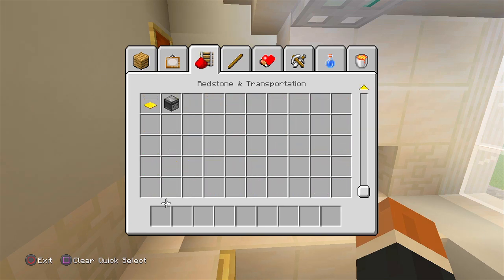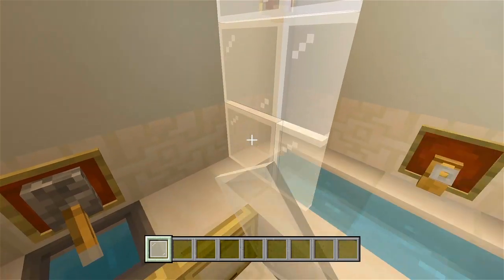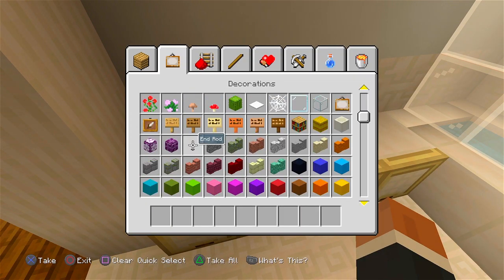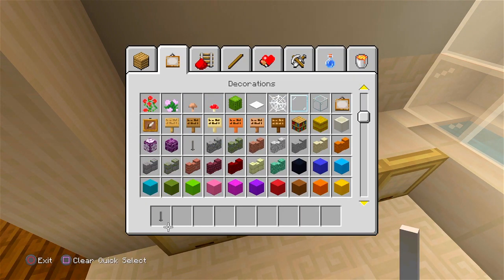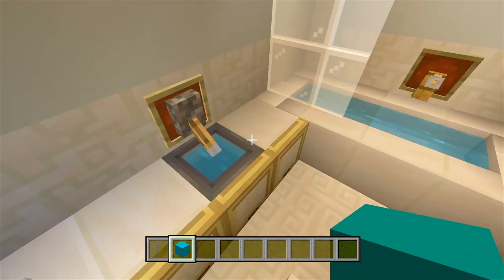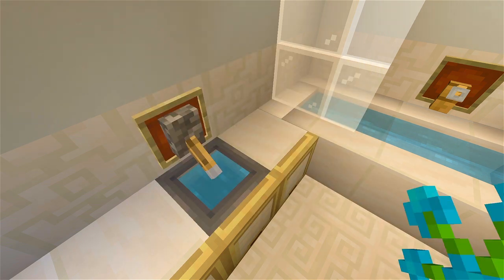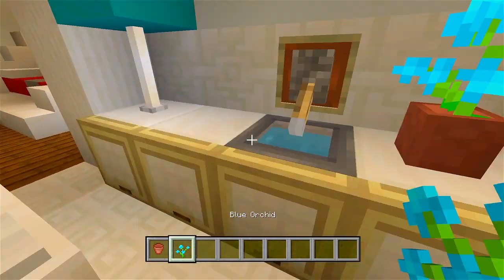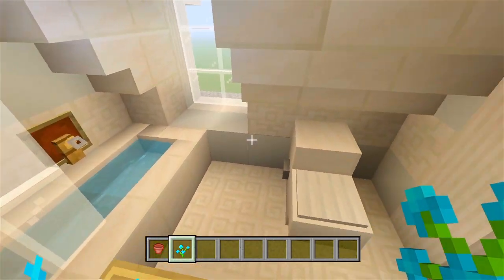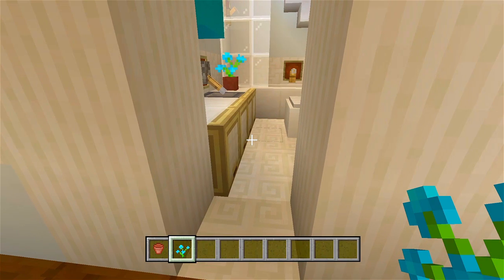Let me grab white stained glass panes and I'll have three going up right there, then another row of three — leave it like that. Right here in the corner let's grab an end rod with a cyan concrete block — we'll have a lamp right there. Then the flower pot right there on that block, so maybe the blue orchid to match that concrete. And that's about all I'm going to do in here. So yeah, definitely small, but we got everything in there.